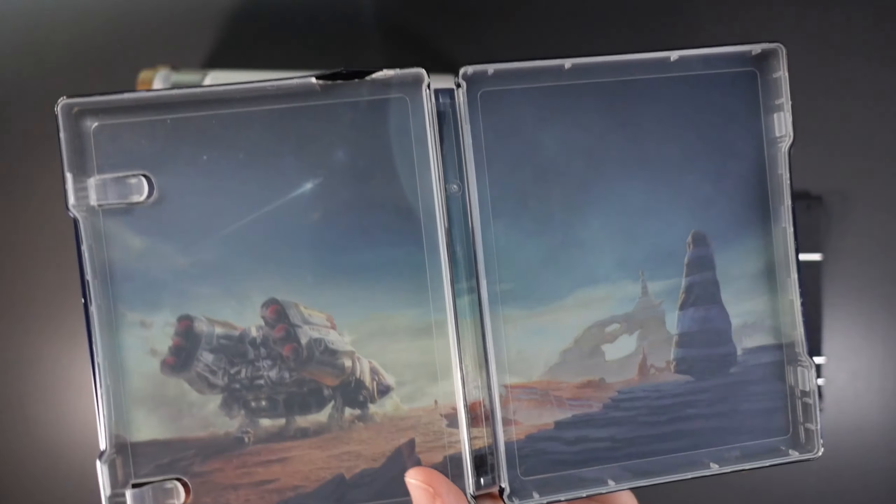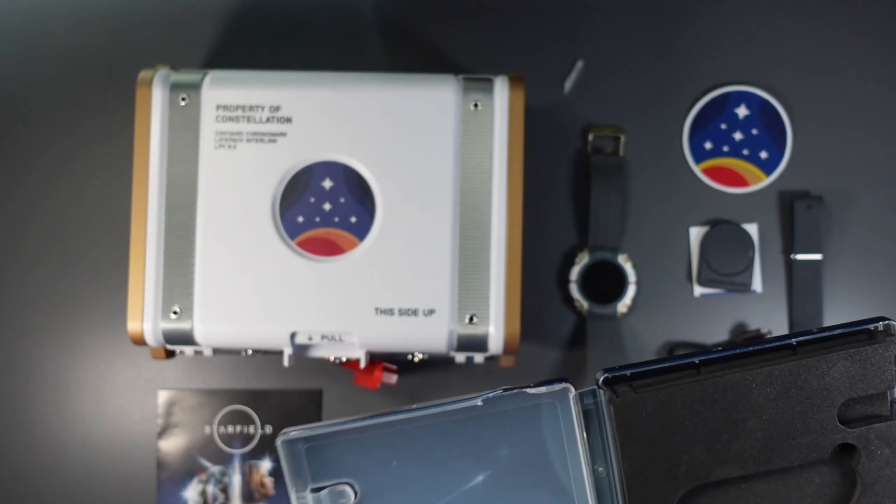Thanks for joining us for that unboxing! We've got another opening coming up — we're going to be doing the Spider-Man and Spider-Man 2 PS5 controller, not the system — we don't have the money for that. We did try to find the faceplates but couldn't get them. Look for that video with the Spider-Man 2 controller, and we appreciate you joining us for this quick unboxing of the Constellation Edition. We'll see you out there!